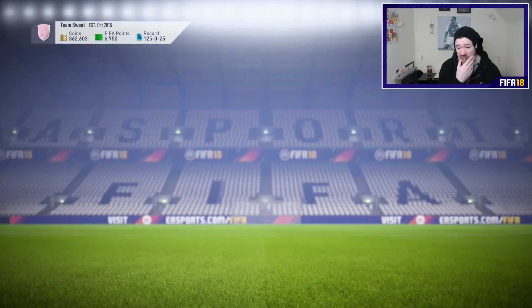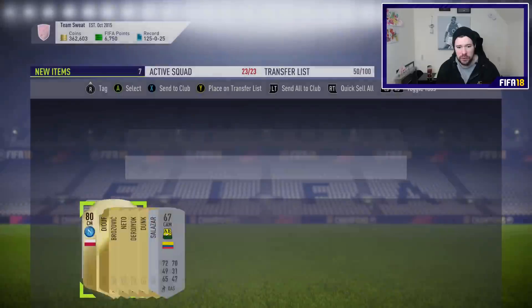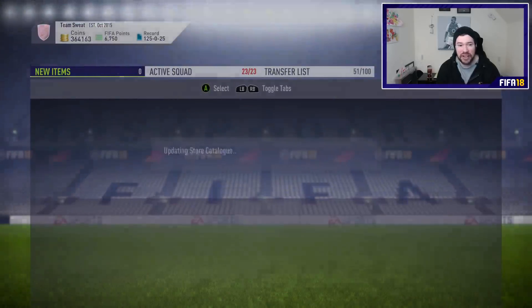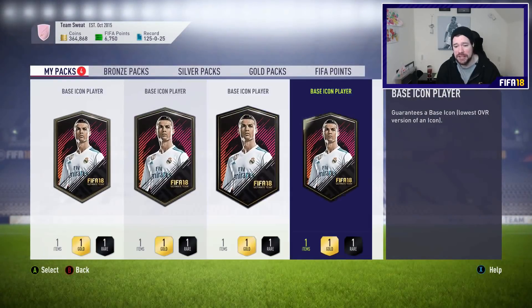We are going to get ourselves Zielinski - indeed. So there you go, Zielinski is our player on that one. Did we even get an 82 rated card out of those? I know we got a few 81s, but I don't even think we got an 82 out of five premium gold player packs. And that leaves us with four base icon players.